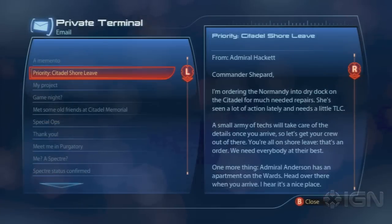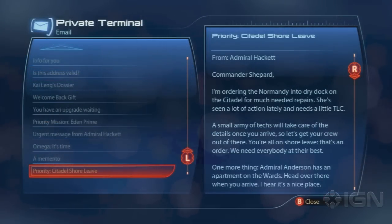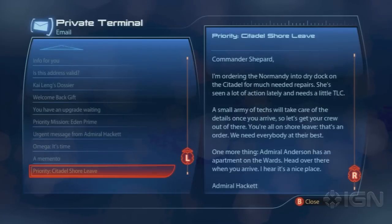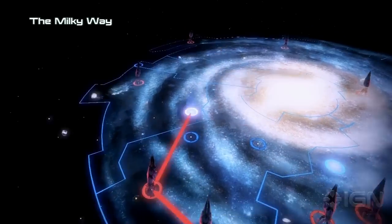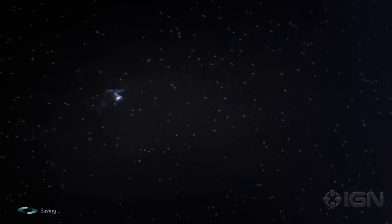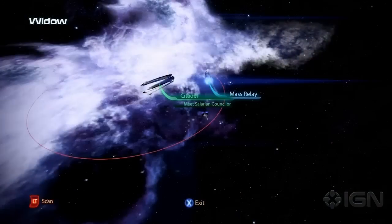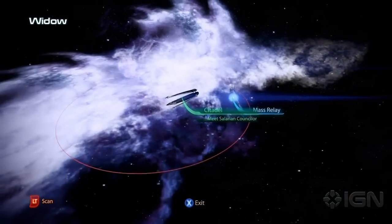So, if you check your computer terminal and you don't see this email called Priority Citadel Shore Leave, then you may not have met the prerequisites yet. First of all, you need to be past the mission Priority the Citadel. It's the second one where some things happen at the Citadel and you need to rush back. Spoilers — it involves Cerberus. That's all I'm going to tell you.